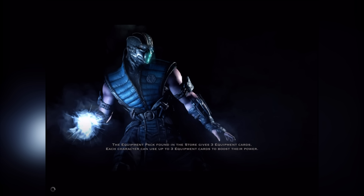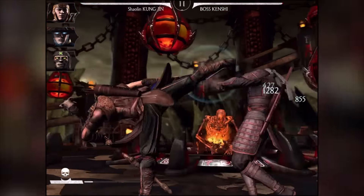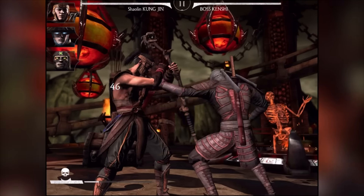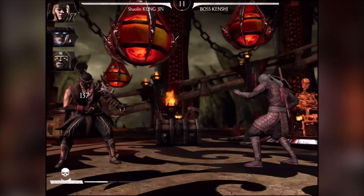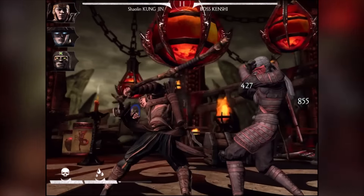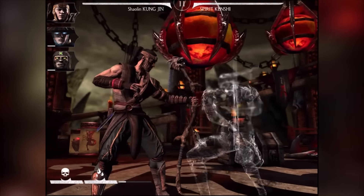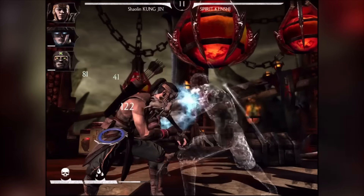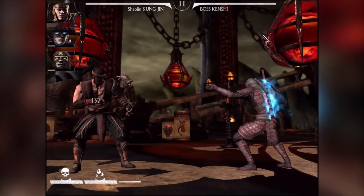I'm actually really nervous now. I'm going to start off with a block and not do anything. Look - 150k damage, I don't believe this. Hopefully he hasn't got a power drain move, because if he does it's going to be a lot harder. My plan is to save up for my x-ray. He hasn't got a power drain move - block! That's awesome.